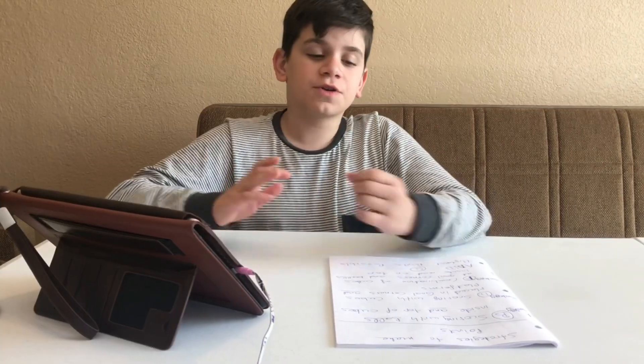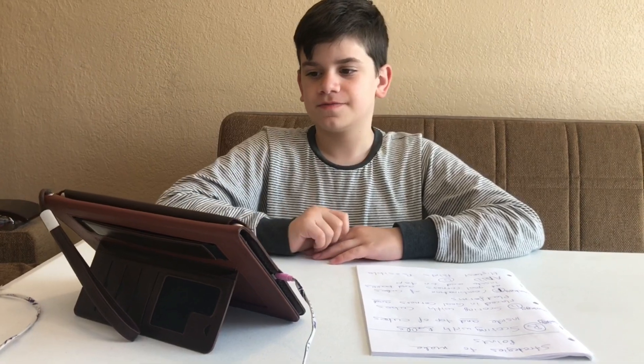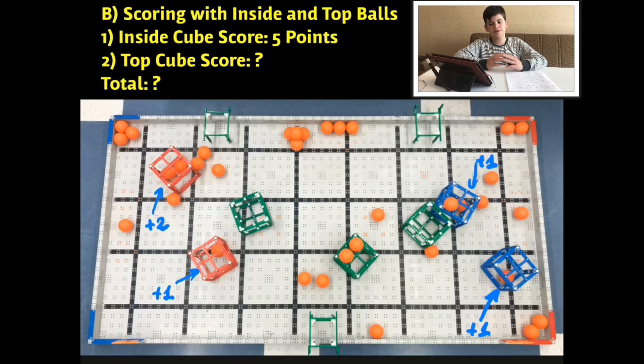You can go up to 28 points in total with all the balls around the field. Now we will be talking about Strategy B: scoring with balls inside and on top of cubes. Inside the cubes there are five points, and on top of the cube there's two here so that's four points, and on here there is one, so that's an extra two points. You could go up to 63 points if you use all of the balls inside or on top of the cubes.